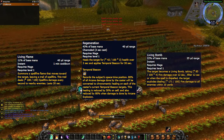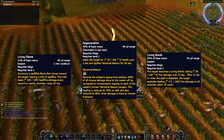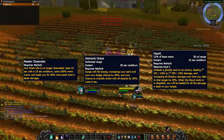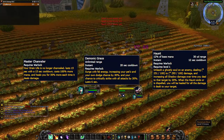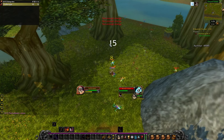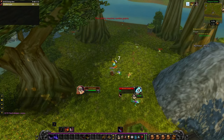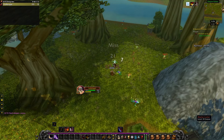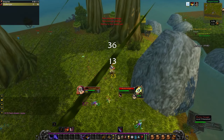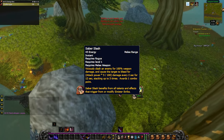On Mage, I get Living Flame, Regeneration, and Living Bomb. On Warlock, I get Master Channeler, Demonic Grace, and Haunt. On Rogue, unfortunately I believe they have some of the worst leveling runes. Most of their runes scale with weapon damage, which unless you are constantly tweaking yourself with good weapons, doesn't feel all that much better than regular Rogue. I've done most of my leveling with Saberlash though.